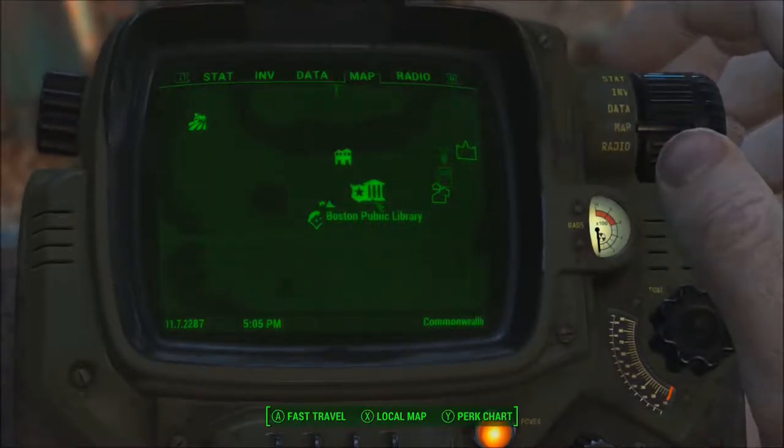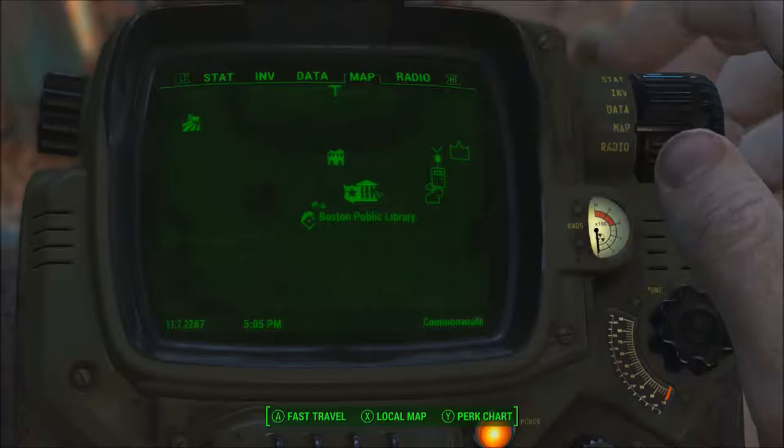Alright, when we left off, we were on our way to finding Nick Valentine, and then I walked past a guard who told me the location of the combat zone, which is a place I want to go for a specific thing. So we're gonna do that first before we find Nick.